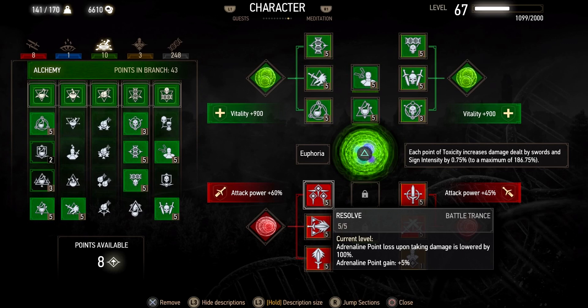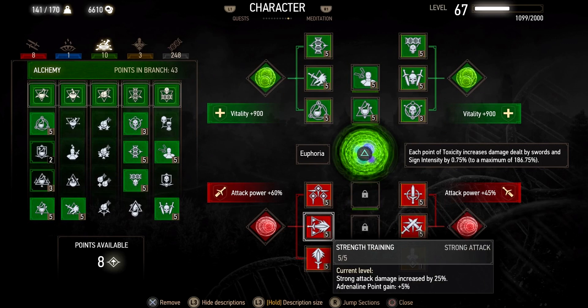Next is Resolve. This means that you do not lose adrenaline points when you get hit. If you're a master dodger you can remove this, but I suggest having it on. Remember, if we have three adrenaline points we get 100% more critical hit damage. These next two talents depend on if you want to focus more on a Rind strong attack build, a Whirl fast attack build, or just a fast attack and strong attack build. Right here I'm focusing on strong attacks so I have Strength Training. If you want fast attack, switch to that variant.